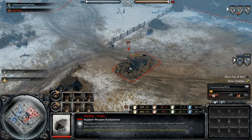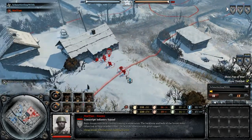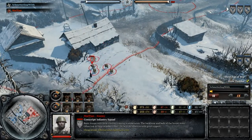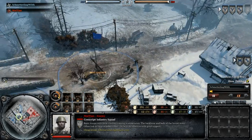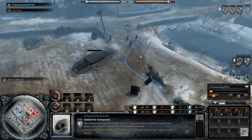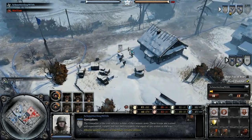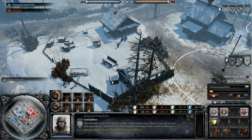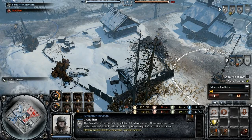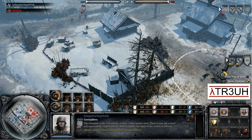It's just one conscript out to cap the map, so we'll see how that works out. Tier 2 is going to provide him some heavy weapons. Schmetterling went ahead and built himself Tier 1, like most Germans do, and got himself two Grenadiers out on the field and a MG42 being produced right now.